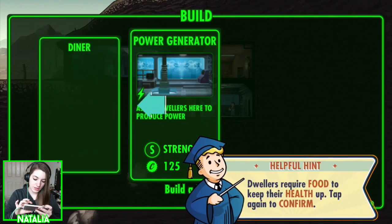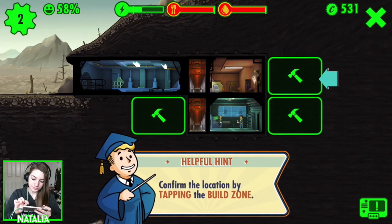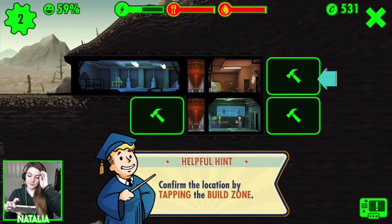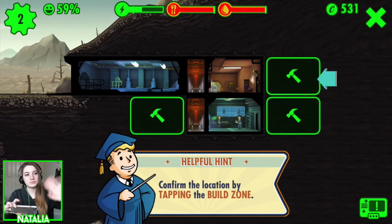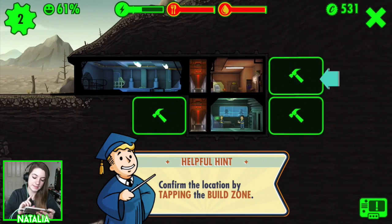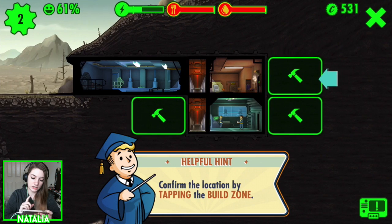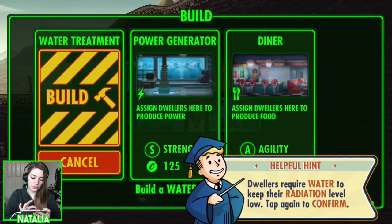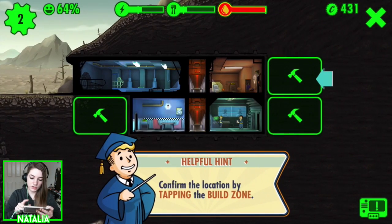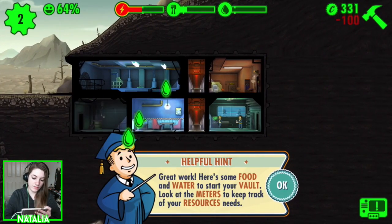Now let's build a second room. They want us to build a diner, but I don't want to build it in those places because it's going to limit our output of supplies. So let's put the diner here. Collect some of the food. They also want us to build a water treatment plant, and I don't want to put it there so we'll put it over here.